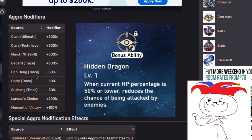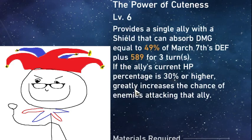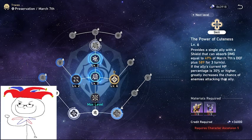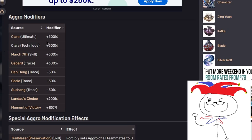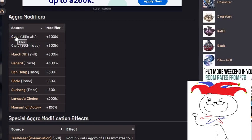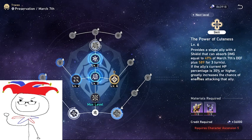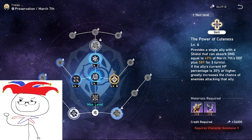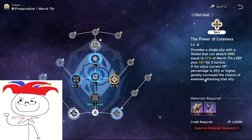These base aggro values can be modified with different aggro modifiers. If you see a passive that says 'reduces the chance of being targeted when under 50% HP', that's a 50 modifier. Pay attention to the word 'greatly' — it truly means greatly. March 7th's skill says 'greatly increases the chance of enemies attacking that ally', and Clara has similar wording; both have modifiers of 500. If you pair March 7th's shield on Clara after she uses her ultimate, enemies are going to be targeting Clara. Contrast this with something like Lando's Choice which doesn't use 'greatly' and only has a 200 aggro multiplier.